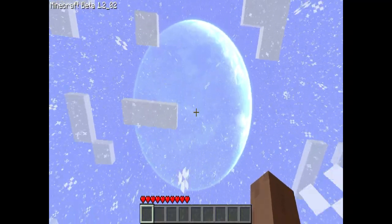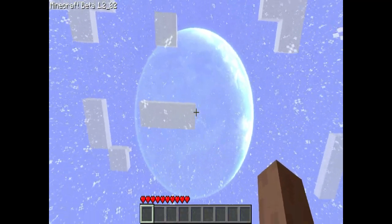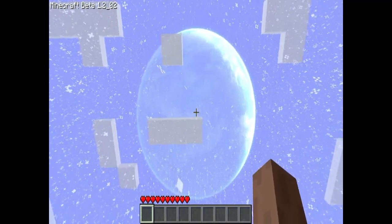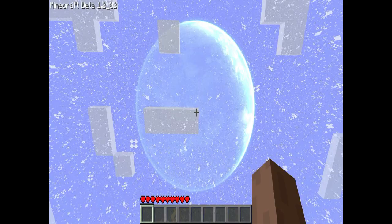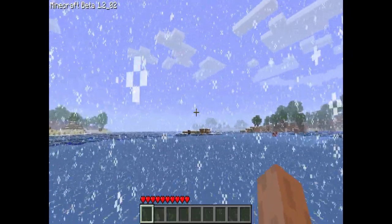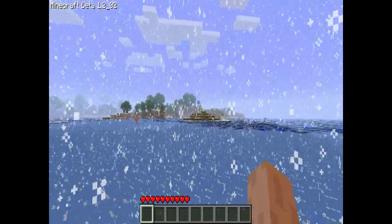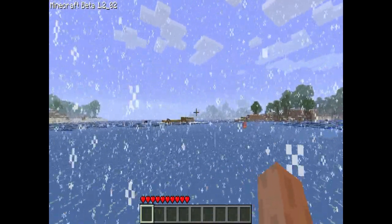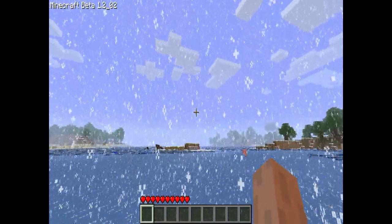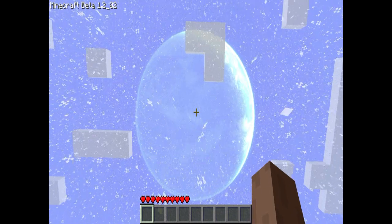The next mod is called Better Skies. It retextures the sun and the moon with planets and our actual moon. I love this mod — it adds so much atmosphere to the game, especially when it's first coming up. On the left hand side you can see a huge sun or moon, and you're just walking up beside it. It makes you feel kind of insignificant.